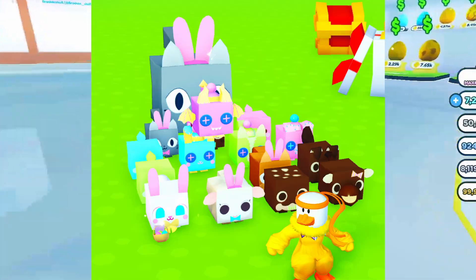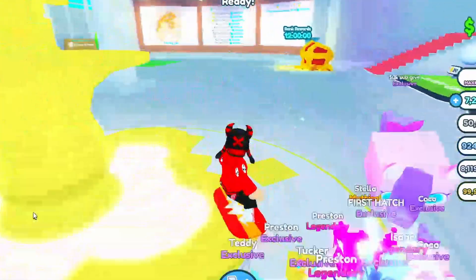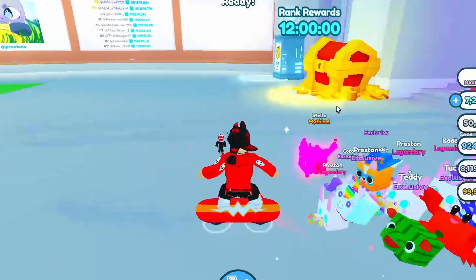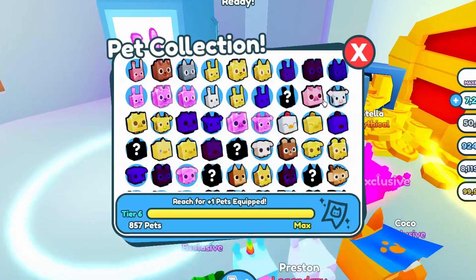You can see this pet — it looks like a dragon, like a pastel dragon. I think I have a pastel salt bunny, I can show you. Here are the bunnies, and I can also show you in the index. I bought it — I've never seen this pet in the index.